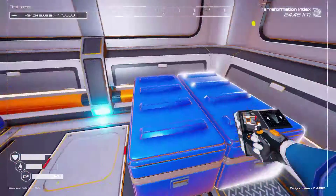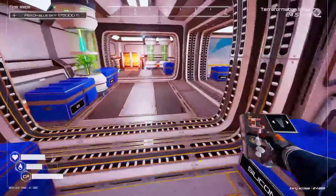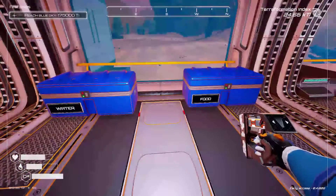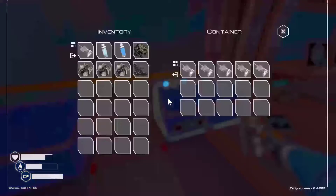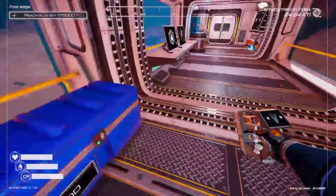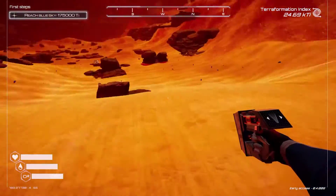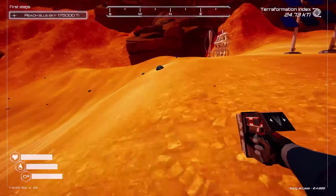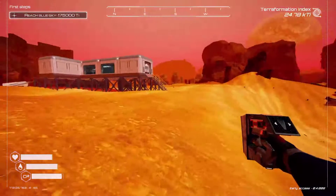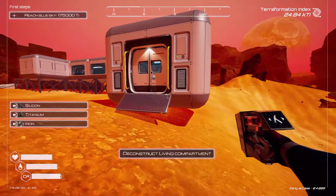That's one, two, three — the silicon. And we need another titanium, which we don't have. So let's eat, drink, and get another titanium. We can go over to the aluminium field and get more aluminium. Let's double check before we go to make sure we have all the parts for our housing — we do.